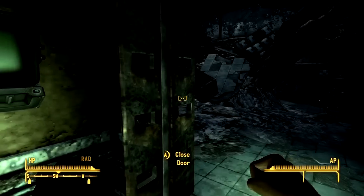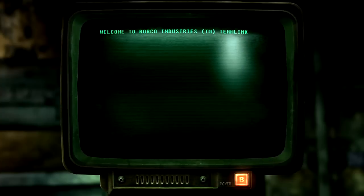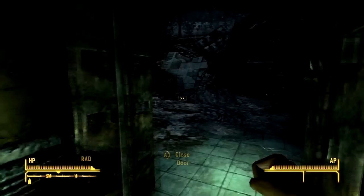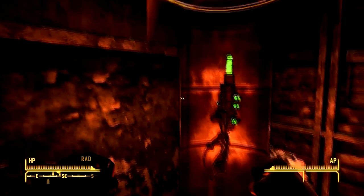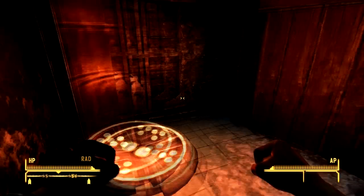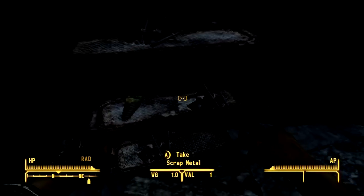You have to have either 100 Lockpick or 100 Science — I did the Science but I have both. You do this and then you disengage the lock, and then you can open it. Or you can just lockpick it. And here it is right here — it's worth 3,000 caps and it's only seven pounds.